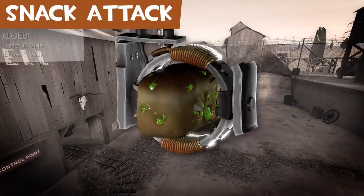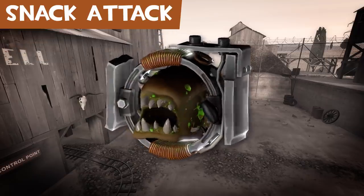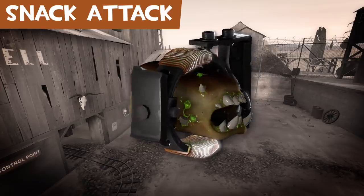The Snack Attack is a crude Sapper made out of a mutant bread monster and what appears to be some sort of dynamo. It functions identically to the Sapper.